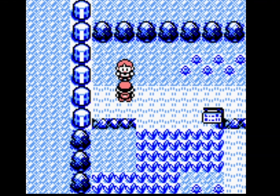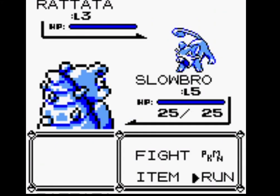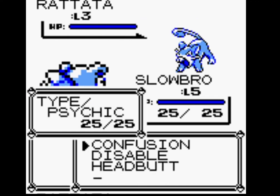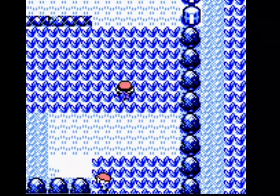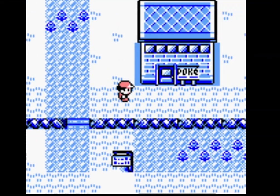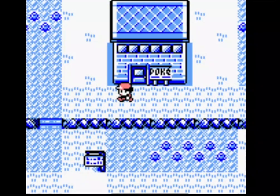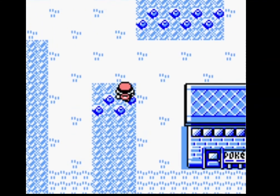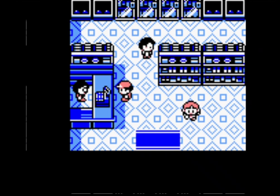Did I grab the potion out of the PC? I did. Obviously Bulbasaur is very easy to get over because I have Confusion. There's no real sort of good choice for the AI — Venusaur will do the most damage, but it will also take the biggest hit as well. Such is the nature of these playthroughs; a rival's starter Pokemon may not always be good against your Pokemon in the long run.